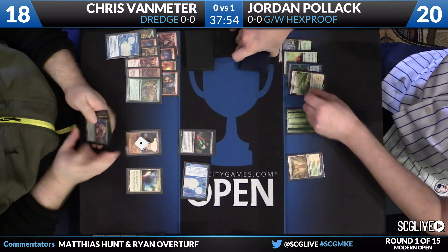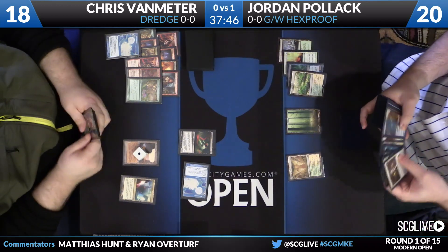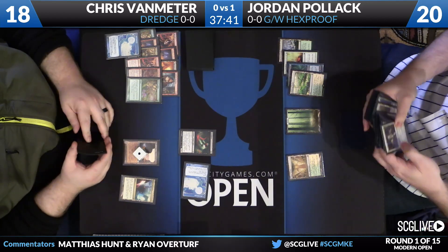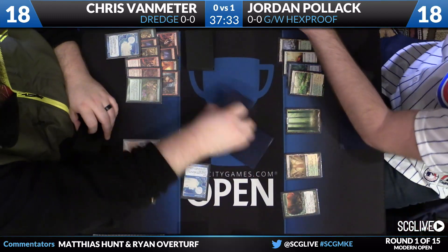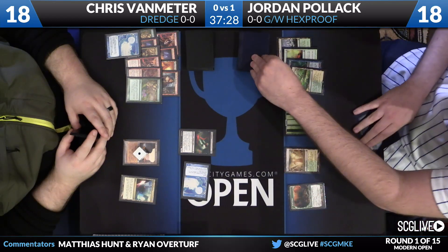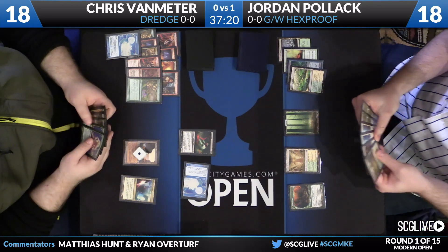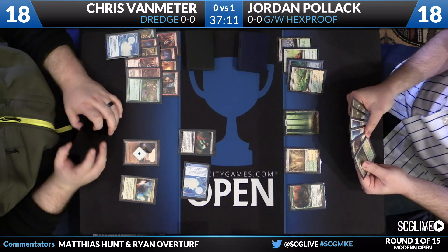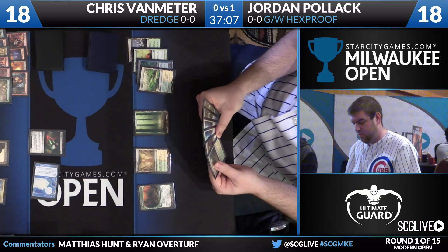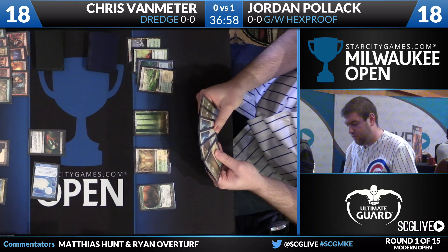Bloodghast comes out of the graveyard to start. There was no creature for Jordan, but he does have a fetch land — I assume we're going to find Dryad Arbor because his hand is just full of auras. Oh, we're going to Spirit Mantle a Dryad Arbor! You've got to get something going; you cannot just let Chris make this land drop and start casting spells. It's risky — Chris could have something like Golgari Charm. He goes and gets the Dryad Arbor. 18 life apiece. Chris draws his fourth land. Jordan has Spirit Mantle, two Spirit Mantles, two Rancors, and a Daybreak Coronet, so if he wants to go in on this Dryad Arbor it can happen. Unfortunately the pickup for this turn was Razor Verge Thicket, which enters tapped, so his best line is probably just Rancor, Rancor, hope for the best.